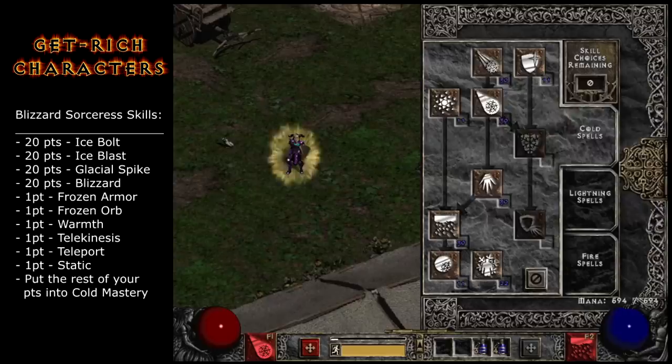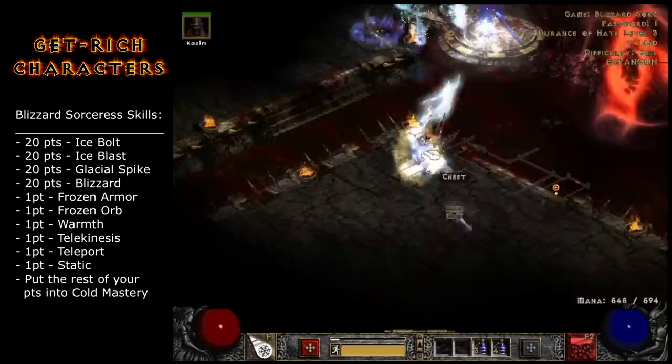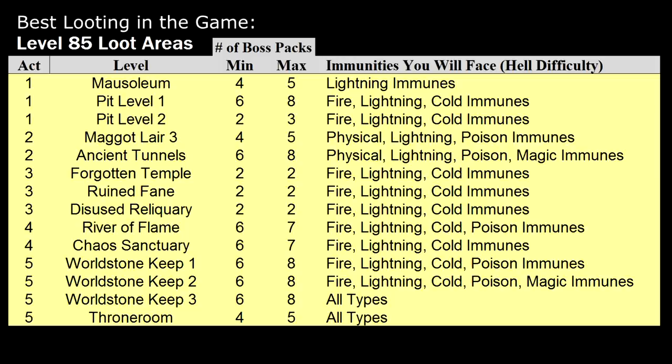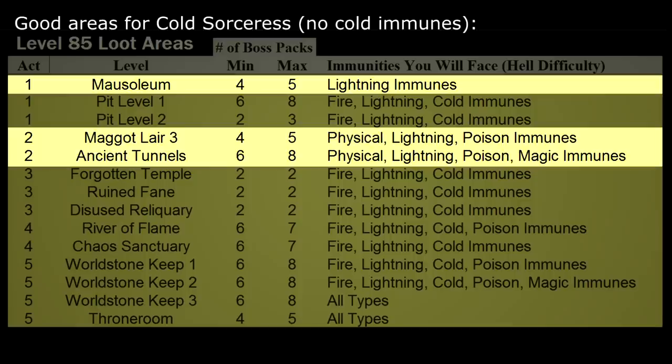If you max out Blizzard and its synergies you'll have epically high damage so you can quickly kill Andariel and Mephisto over and over — they can drop some good items. Certain things will only drop in certain places, so a great strategy is to clear out places where anything can drop. This is known as a level 85 area and there are only a handful of them in the game. Unfortunately most of those places have monsters immune to cold, but as a Blizzard sorceress you can still clear out Ancient Tunnels, so I recommend doing that.